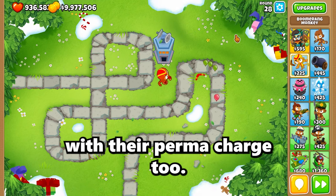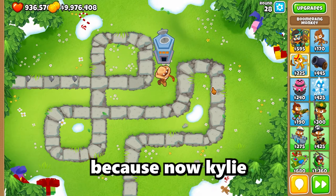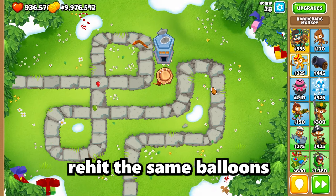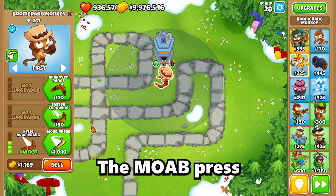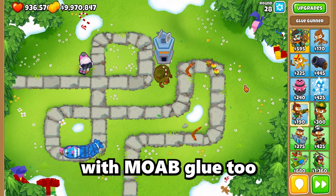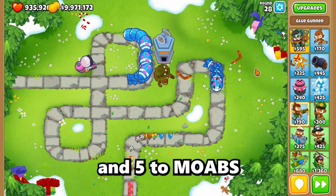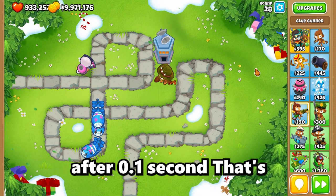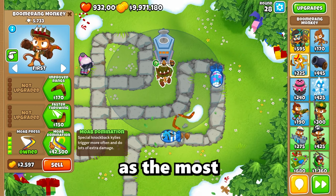The third upgrade, Kylie Boomerang, changes the orbital approach — Kylie boomerangs are thrown and return in a straight path instead of a curve, but pierce is improved to 18 and they can re-hit the same balloons after 0.3 seconds. The fourth upgrade, MOAB Press, is the lowest cost out of all the paths. It knocks MOABs back, which pairs really well with a glue gunner using MOAB Glue. It deals one damage to balloons and five to MOABs while pushing them backwards. These big rings have 200 pierce and can re-damage balloons after 0.1 seconds.